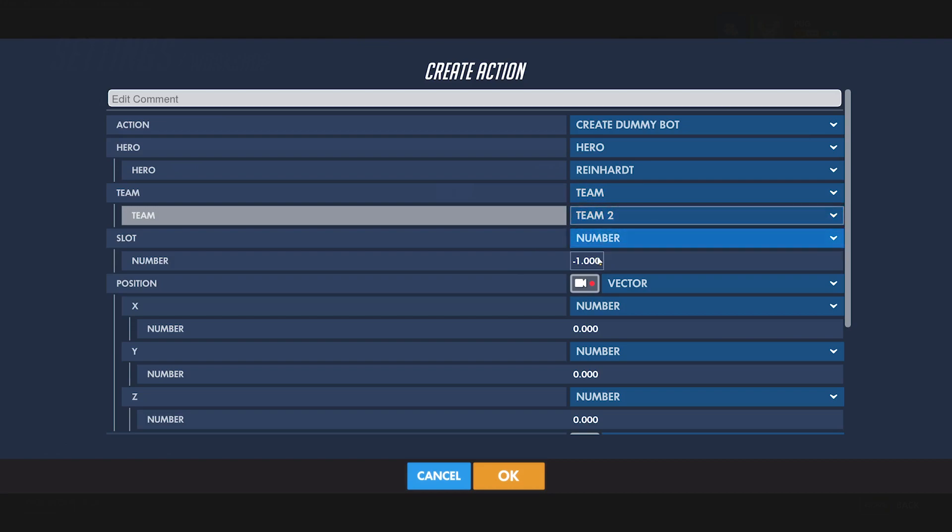For the slot, you can use a value of negative 1 through 11. Using negative 1 will put the bot in the first available slot. If there is no available slot, then the bot will not spawn. If you specify a slot number and there's already a bot in that slot, the new bot will replace the current one. It will not, however, replace a player.